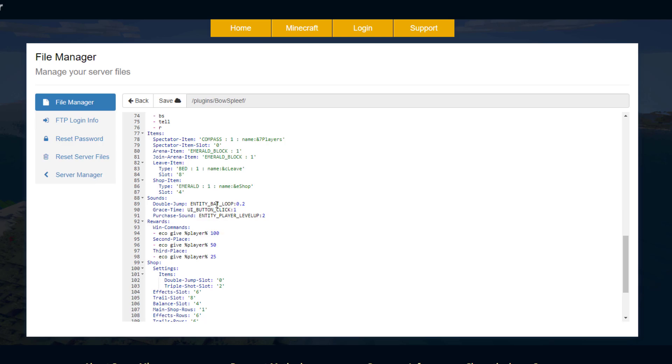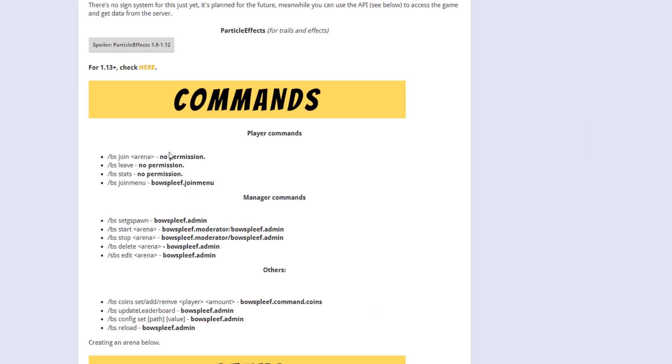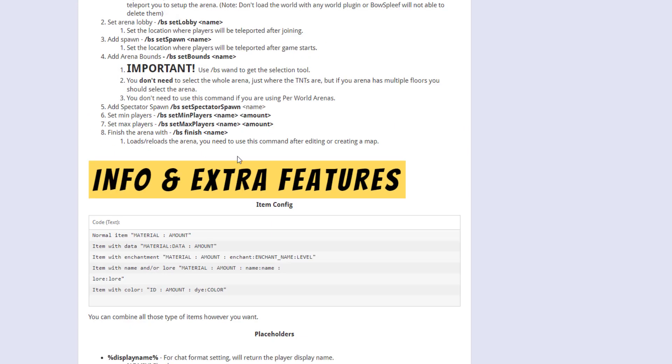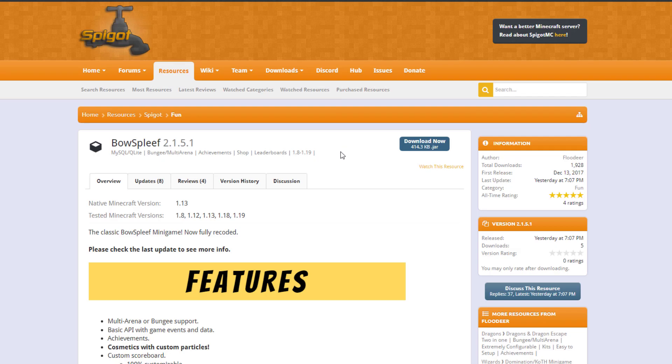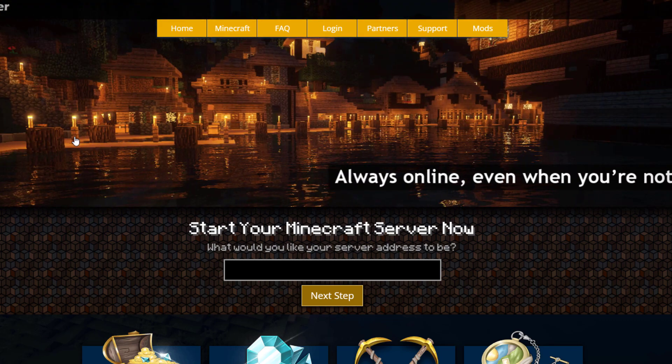Down here we've just got the items, which is obviously just the shop, and then the leaving item — but you could change that if you wanted to. Here on the Spigot page you can see it's been updated from 1.8 to 1.19, and down here we've got all the commands and the setup. If you want to download it, head over to the Spigot page. If you need a server, check out serverminer.com for the best and cheapest hosting around. That's it for me — subscribe, like, comment, and I'll see you next time.